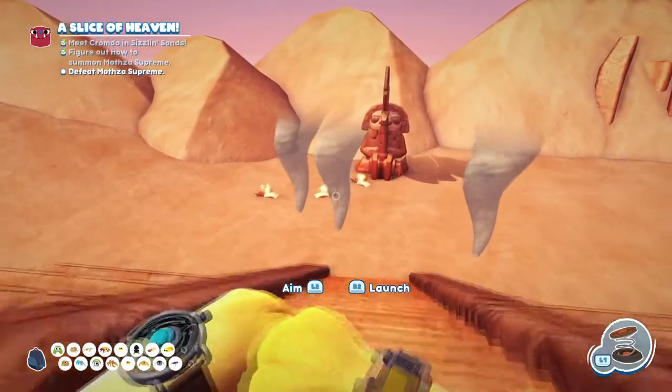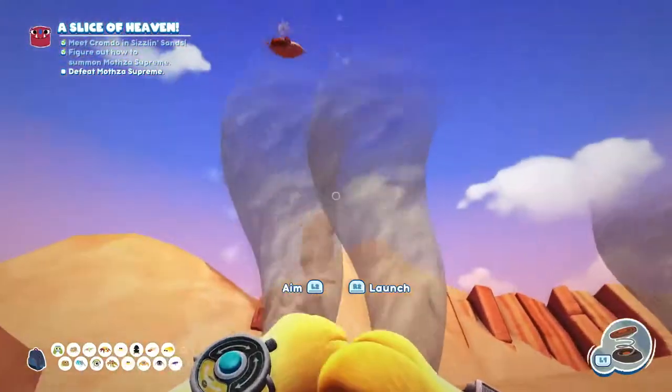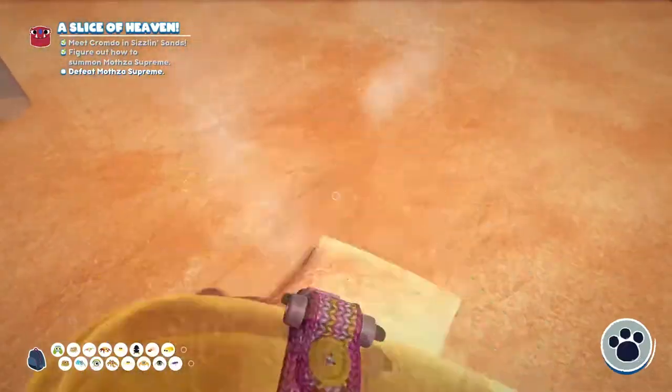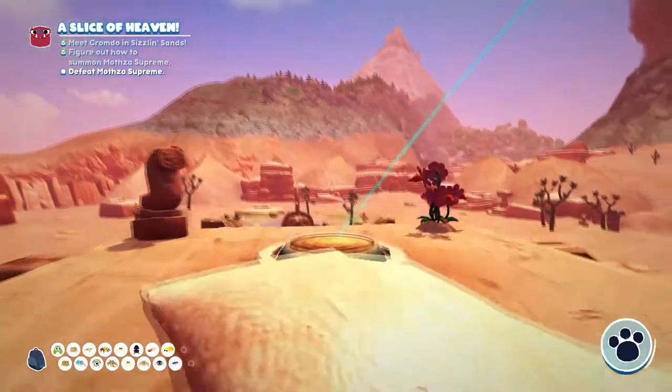The next thing we need to do is get Bombinos that have been extinguished, and the way you do that is by getting them to run into the little tornadoes that are around. Then we need to pick one up, run back to the top, and place it on top of the launch pad and launch it at the Mothzilla when the time's right.